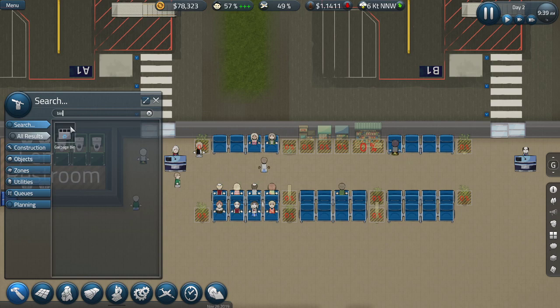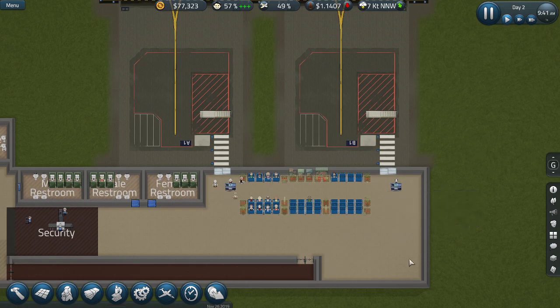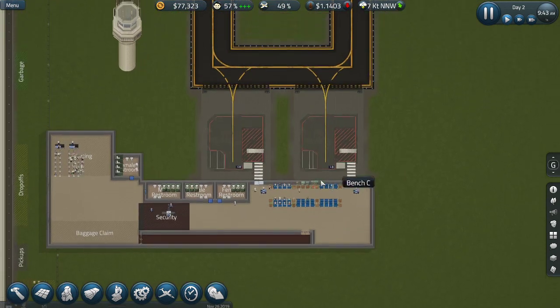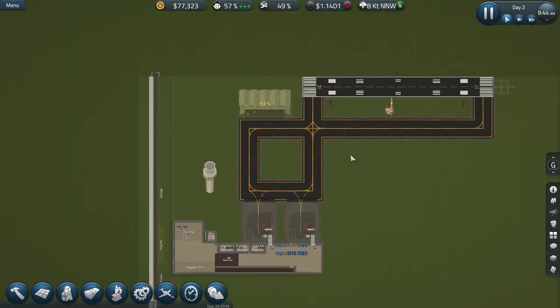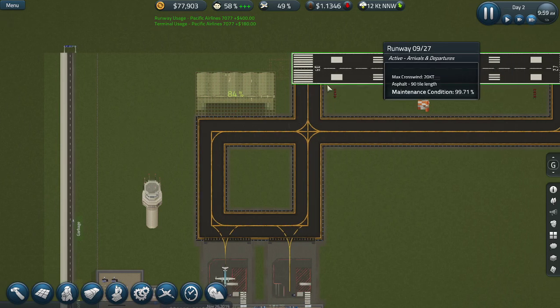Two more bins in place - that should be good enough. I want to put in a retail space over here and I want to move these toilets eventually elsewhere. Let me see if this is built - it's not. We seem to be getting some planes coming in.